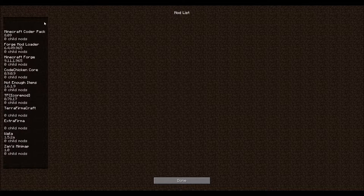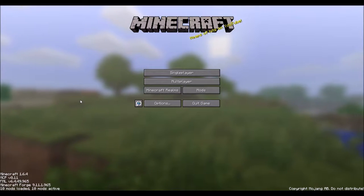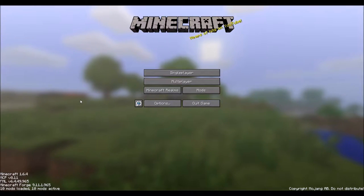If we look at my mods, you can see I've got Not Enough Items, which I'll just use to remind myself of any crafting recipes I might forget. Terra Firma Craft, the mod Extra Firma which is a Terra Firma Craft add-on, Wayla which will allow me to see what blocks I'm looking at, and Minimap. I'm actually using Voxel Minimap which includes Zans. But I've turned Radar off on the Minimap, so I'll just be using it for general waypoint stuff.